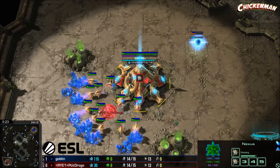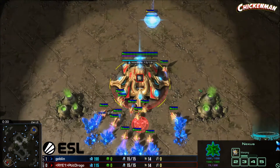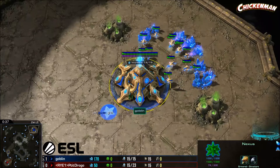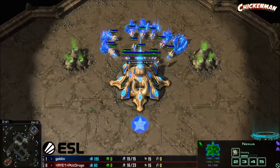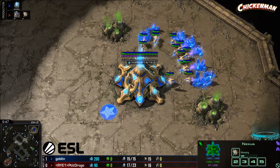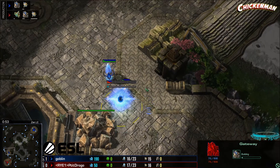Let's get into game number two. Spawning in the lower left-hand corner of Zen is our red Protoss for Razor Edge Gaming — Petit Drogo. And his opponent in the upper right in the blue — it is Goblin. Poglin is sick. Speaking of Poglin, we've got double proxy gate.